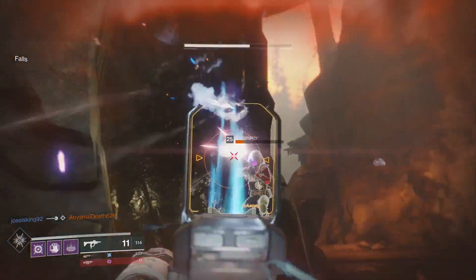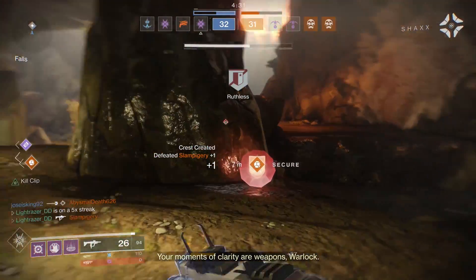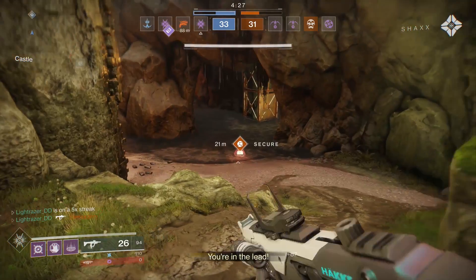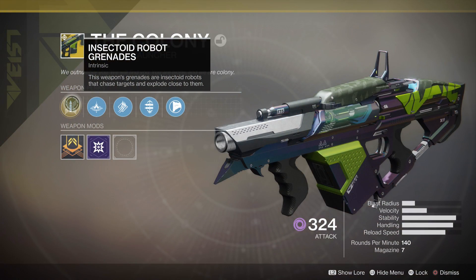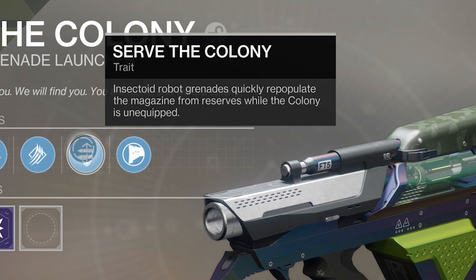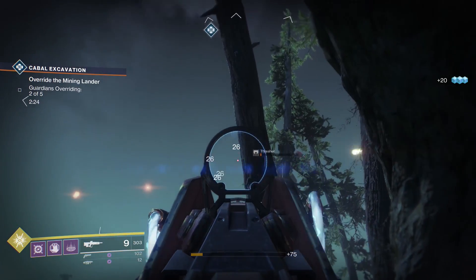We're going to talk about this gun in PvE, in PvP, and also the perks on this weapon and which ones are utilized the best. Essentially, the intrinsic perk on this gun is it spits out little robots that chase you down. Now, the trait we have is called Surf the Colony. If you remember the perk on most of our raid weapons from the Taken King, it's essentially the same thing — it's cocooned — just on this gun with a fancier name called Surf the Colony, which is pretty cool.